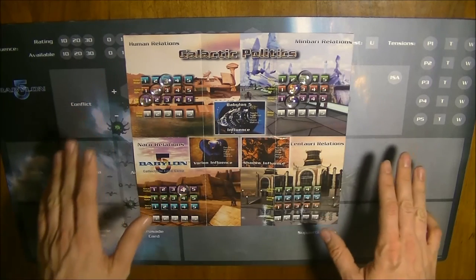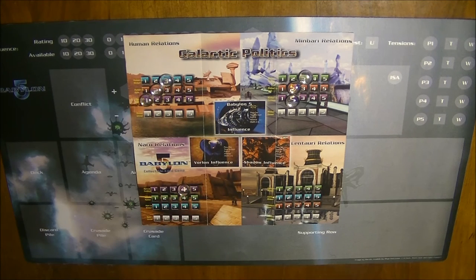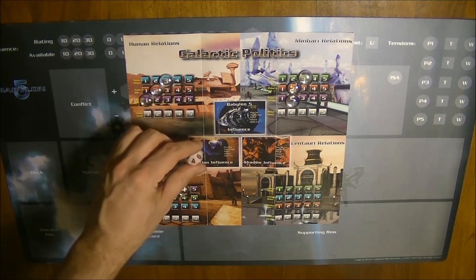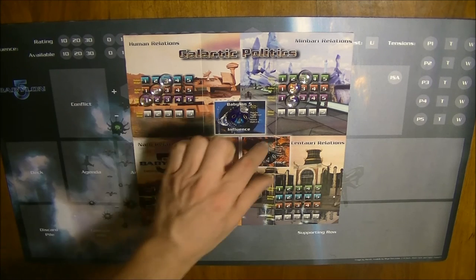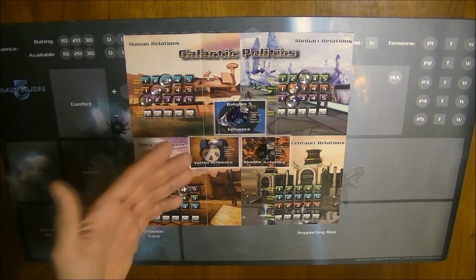On the Galactic Politics sheet, you will also see three big areas: the Babylon 5 area, the Vorlon Influence area, and the Shadow Influence area. These stipulate how much influence these three entities have in Galactic Politics. As with any other faction, they each begin the game with four influence — Babylon 5 has four, Shadows have four, and Vorlons have four. Their influence can increase only through cards. You can play a Babylon 5 strategy to increase Babylon 5 influence, a Vorlon strategy for Vorlon influence, or a Shadow strategy similarly.